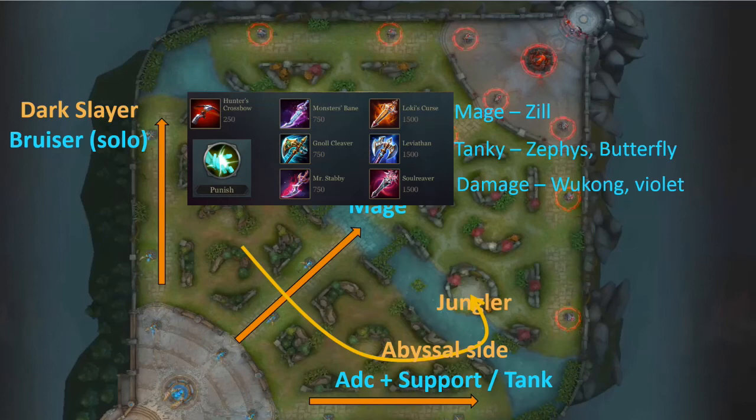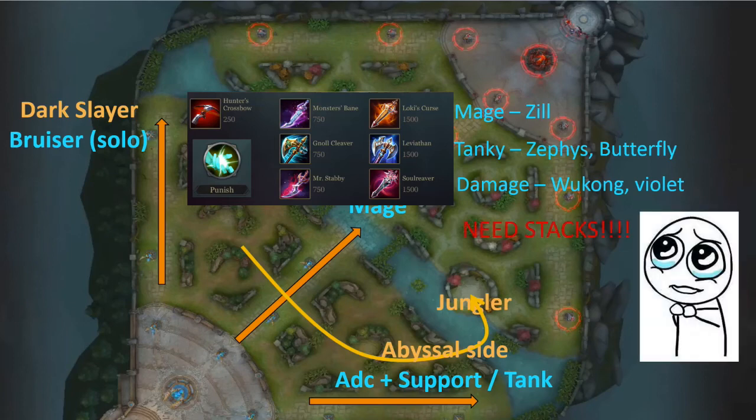From tier 2 onwards of the jungle item, it stacks — meaning you get one stack of a perk after you kill every jungle monster, up to a maximum of 15. Keep that in mind: do not always engage in team fights. Give your jungler some time to build the stacks, without which he won't be effectively using the very first item he finishes.